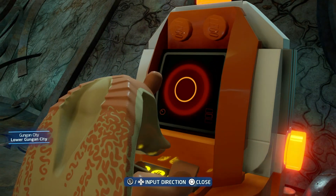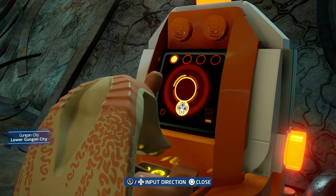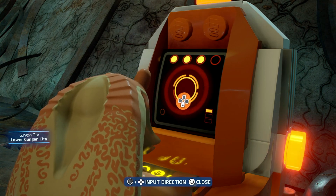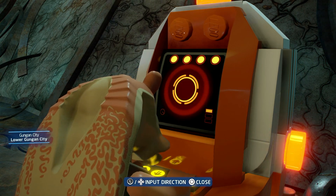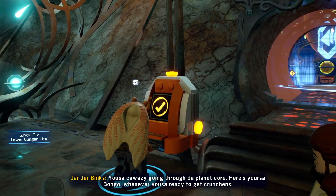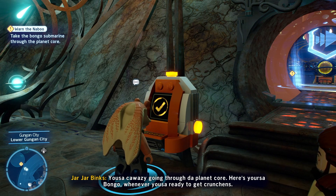Jar Jar Binks can use this terminal. You just hit the D-pad when it goes into the circle. You so crazy going to planet core! Here's a Yusabongo. Whenever you're so ready to get it crunchin'!